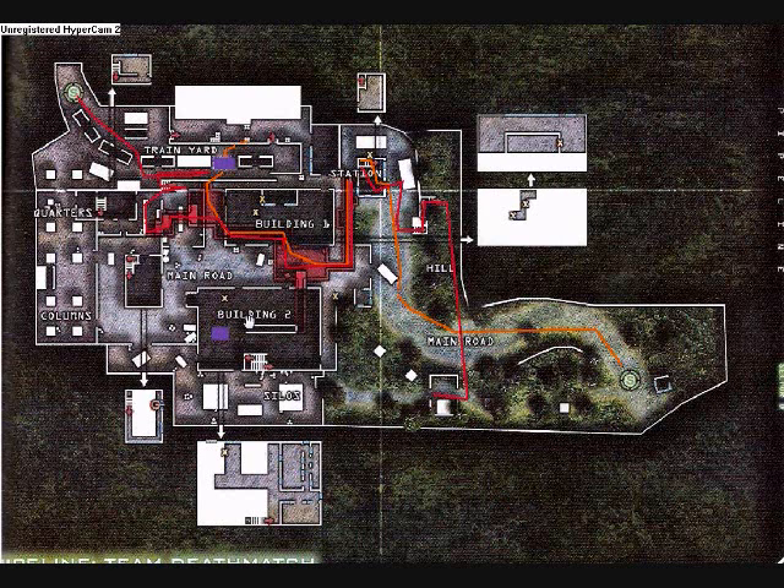Follow the same route as before. This is good because if somebody goes underground, you can be ready for them. Go up through the station, up the stairs on this side, up the other set of stairs, and go over the hill — Extreme Conditioning is good on this one too.